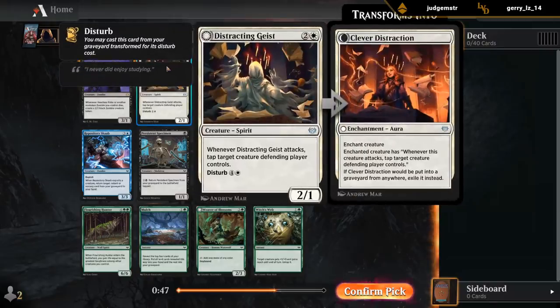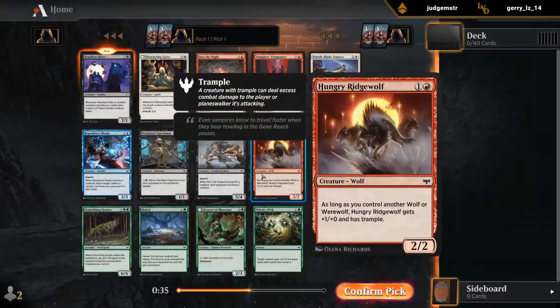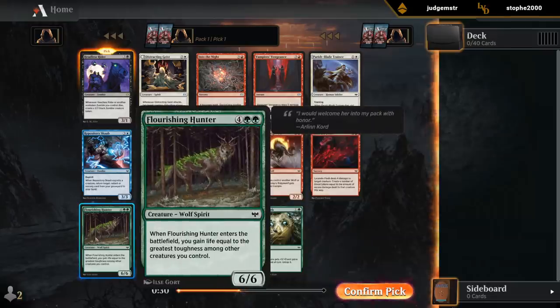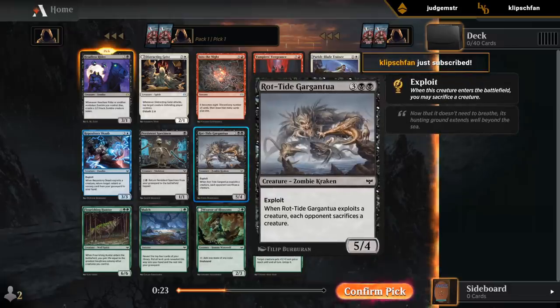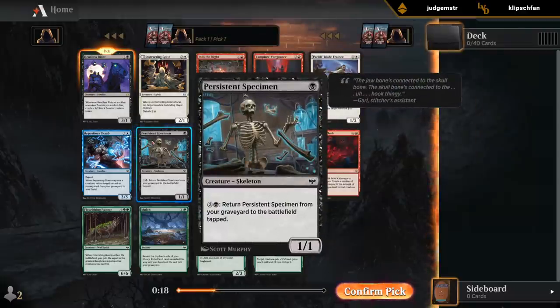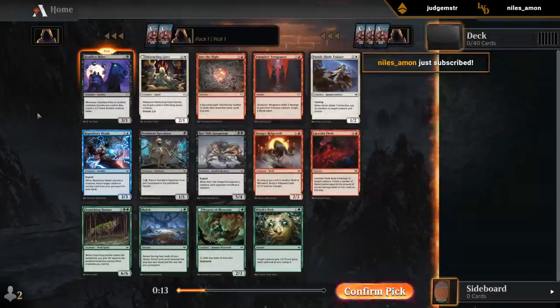Otherwise there's the Distracting Geist, which can be quite effective in an aggressive white deck — probably at its best in red-white and blue-white. Ridgewolf is a decent two-drop for red-green. Weaver for a bit of ramp. Hunter, especially in the black-green high-toughness deck. I've also been pleased with the Gargantua — not a bad common, especially alongside cards like Persistent Specimen. So those are all cards we're hoping to wheel to go with our Headless Rider.